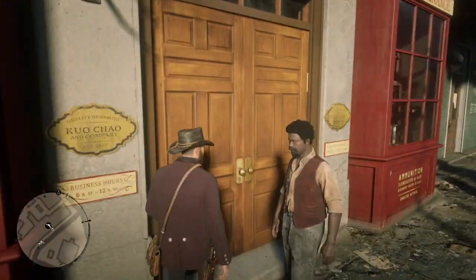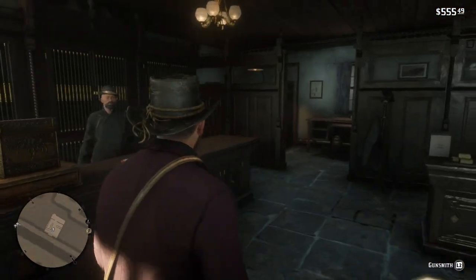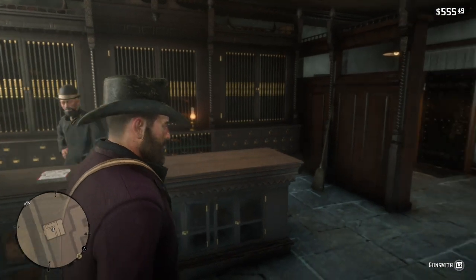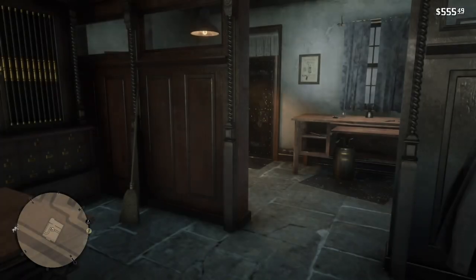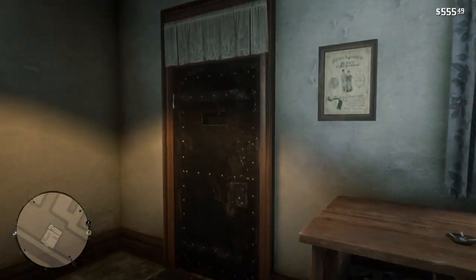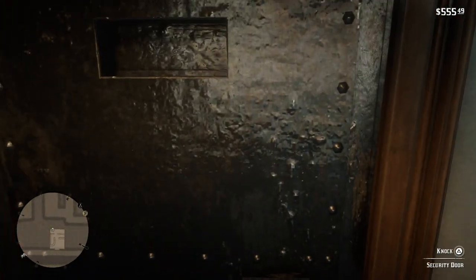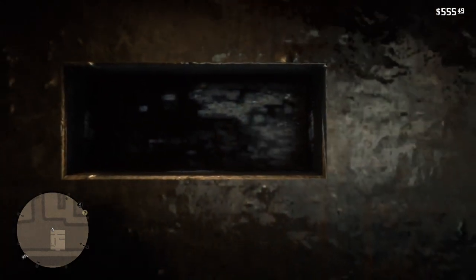The first thing you're going to want to do is pull up your map. Now if you're in Chapter 2 in this game, you've unlocked St. Denis — you've been through there before. It's like a big giant town, more like a city if you ask me, back in these wild western days. What you're going to want to do is go into the gunsmith that's in St. Denis. It's going to be the same process that you guys do when you get the Schofield revolver in Valentine.